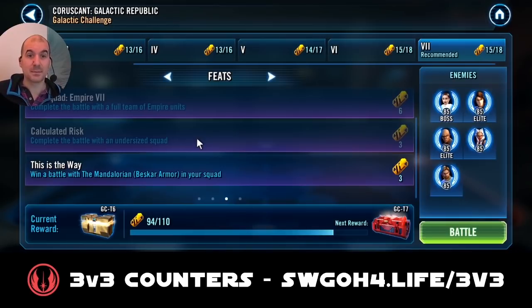To complete the battle with an undersized squad, I use Treya, Nihilus, Thrawn, and Sith Empire Trooper. The team we're going up against is a Padme team with Anakin, Ahsoka, Mace Windu, and General Kenobi. Imperial troopers don't really work here against Padme because they're all about assist attacks out of turn, which feeds protection up to Padme. Luckily there's no Freepo in their team, so Palpatine works really well since he feeds on debuffs.